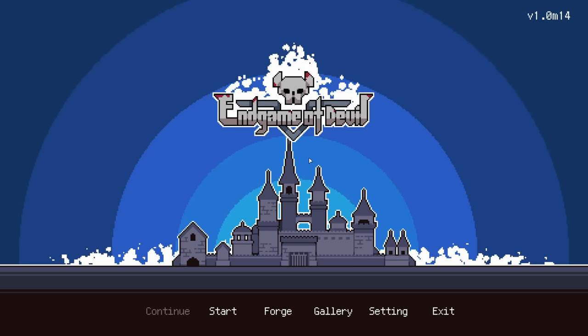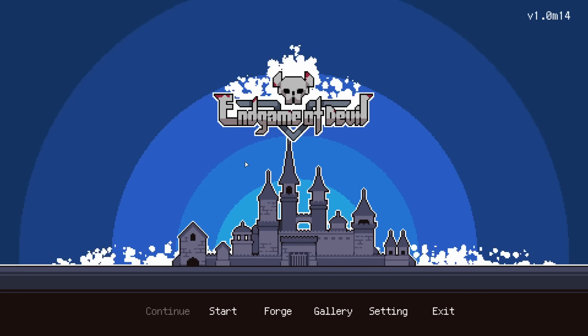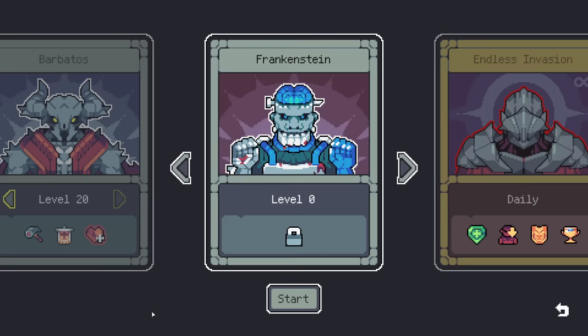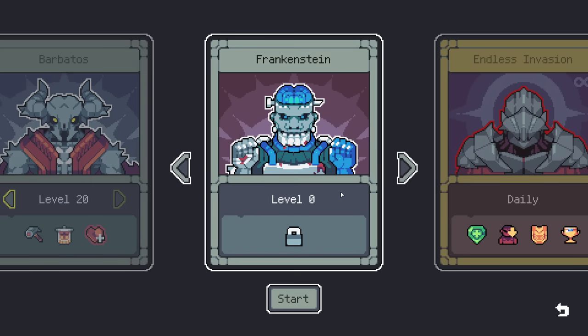Hello everybody and welcome back to Endgame of Devil, the Luckvia Landlord-style drafting roguelike. There is a huge, massive new update to the game that adds a new kind of devil lord — a new set of levels from 0 to 20. Every single unit in the entire game, every artifact, every relic on this character is gone and replaced with something new. It's basically an entirely different game.